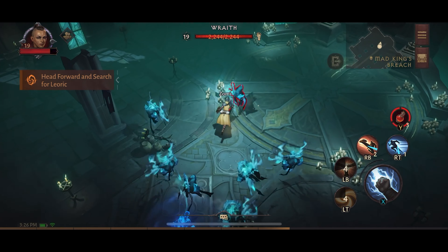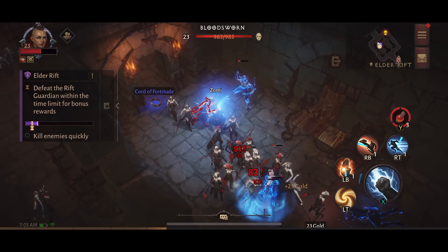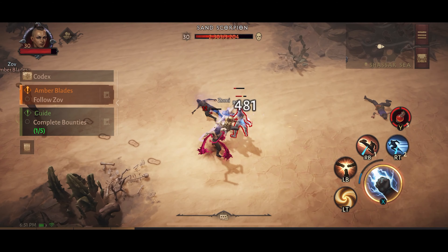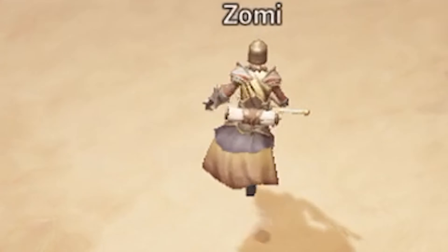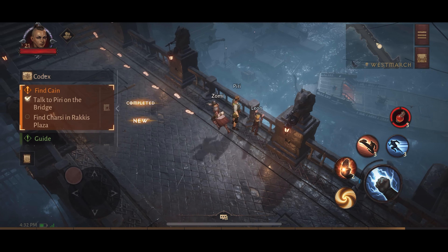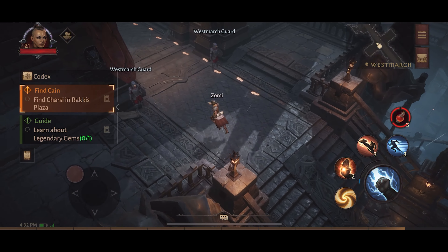Diablo Immortal is a fantastic looking game. While the textures of course don't rival what is possible on the latest consoles or a high-end gaming PC, it's pretty staggering how excellent everything looks and runs, especially when the action gets hot and heavy. The particular standouts for me were the in-game physics, such as the movement of a character's clothing, as well as the lighting — the soft glow of a torch reflecting off a puddle along a stone pathway. Immortal's visuals bring incredible life to the game.